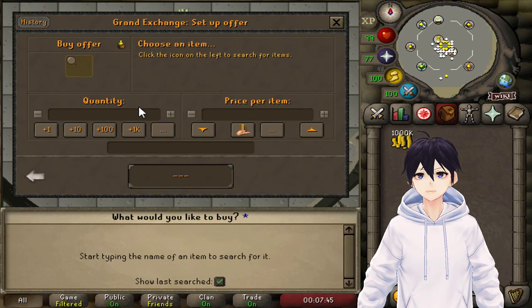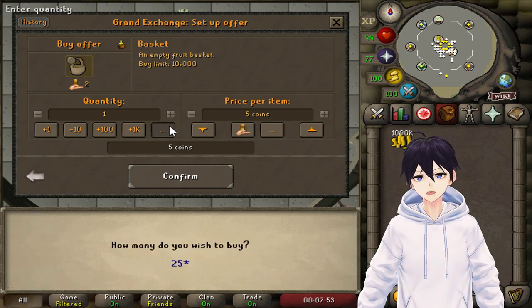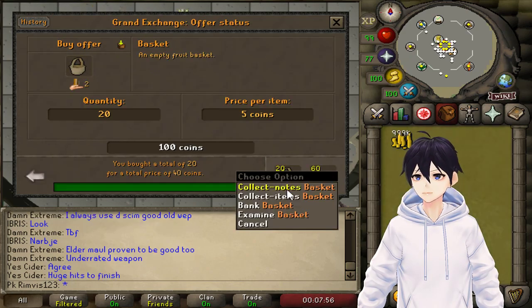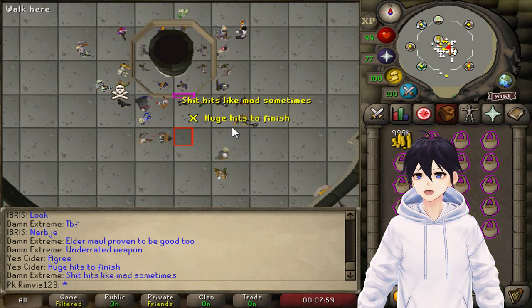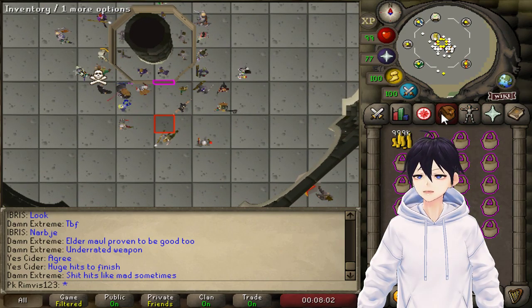All we have to do is go to the Grand Exchange and we're gonna buy baskets. Let's buy 20 of them. Let's collect them and all we need to do is just teleport to Karamja.